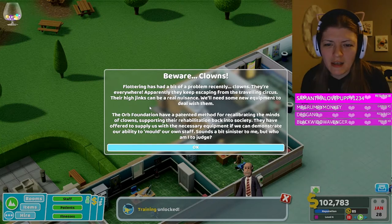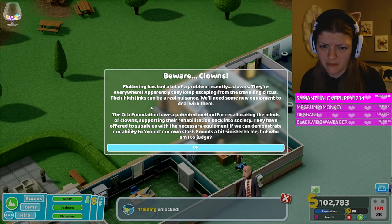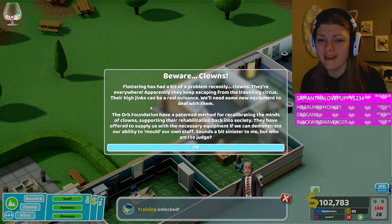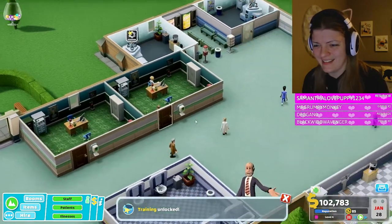They're everywhere apparently - they keep escaping from the traveling circus. What do you mean escaping?! Their hijinks can be a real nuisance. The Orb Foundation has a patented method for recalibrating the minds of clowns, rehabilitating them back into society. They've offered to supply us with the necessary equipment if we can demonstrate our ability to mold our staff. Sounds a bit sinister to me, but who am I to judge?